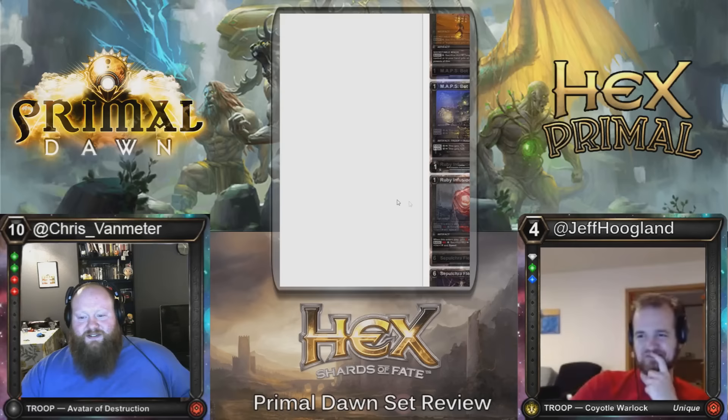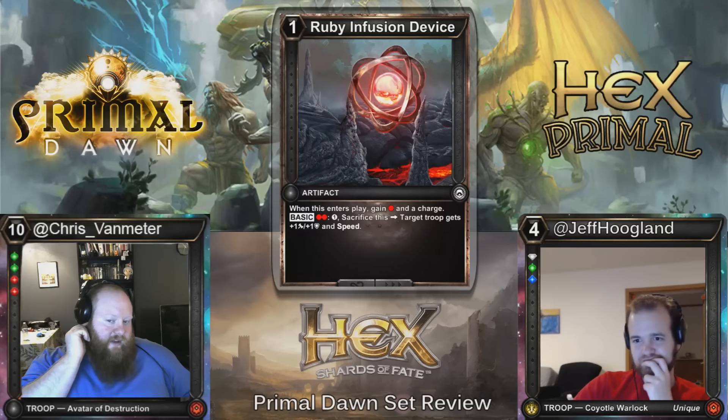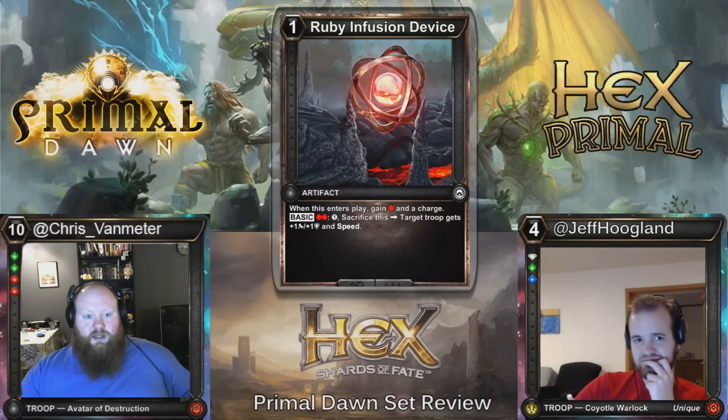Here we have the Ruby Infusion Device, and I feel like this one is probably the best of them all — I completely agree. Just a one-drop. If you have double ruby, you can pay one and sack it to give a troop plus one, plus one and speed, and it's permanent. You don't even have to pay three like the other ones — you just pay one, sack it, and a troop gets plus one, plus one and speed. That seems great.